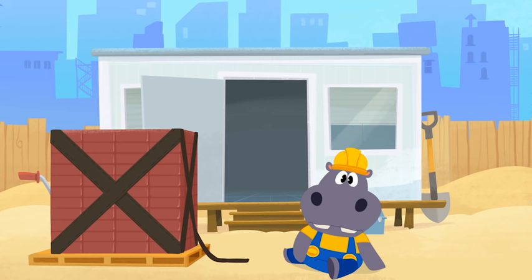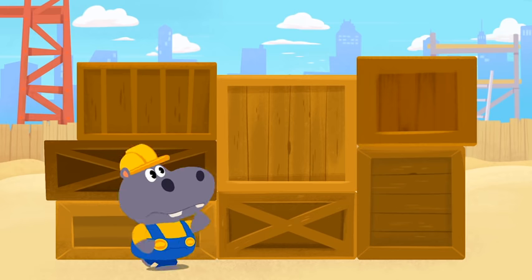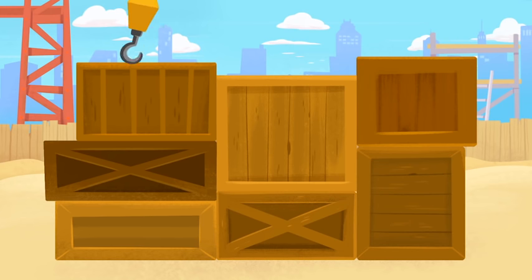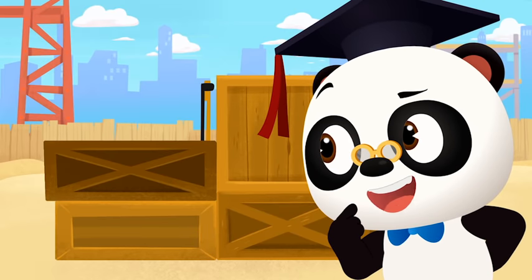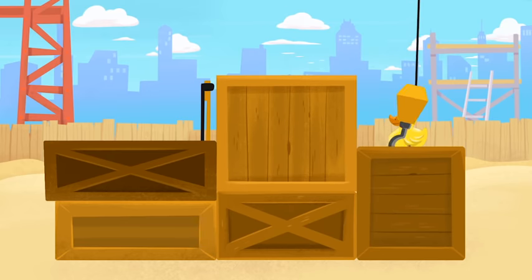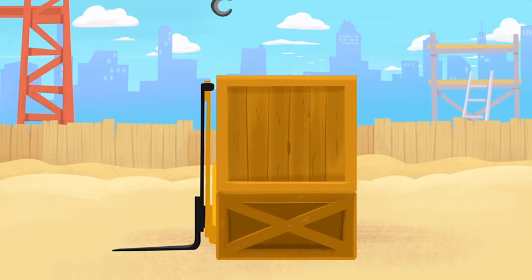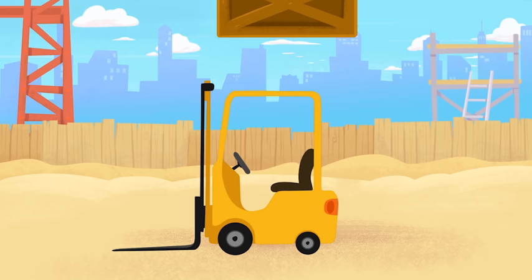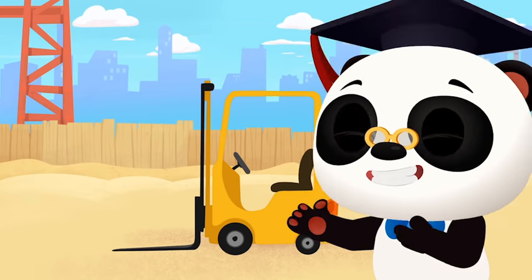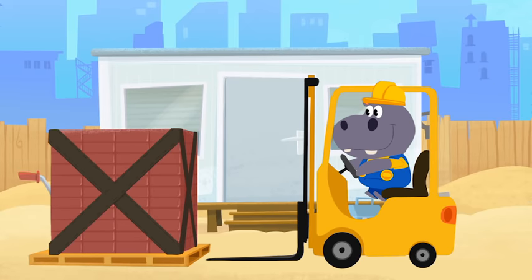Uh-oh! Hoopa can't lift those bricks all by himself! He's going to need something to lift them! Looks like Hoopa has an idea! What are you looking for, Hoopa? I see! What you're looking for is behind those crates! Can you guess what it is? Hey, it's Moo's rubber ducky! How did that get there? Excuse me, Mr. Mouse! Is that a car? Do you know what it is? It's a forklift truck! A forklift truck can lift up super heavy stuff!